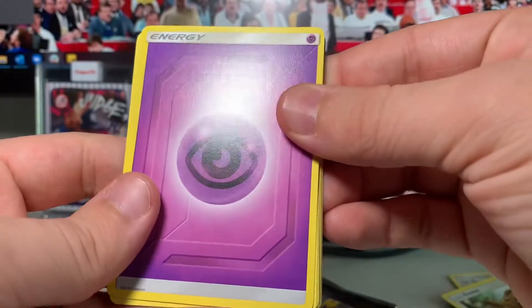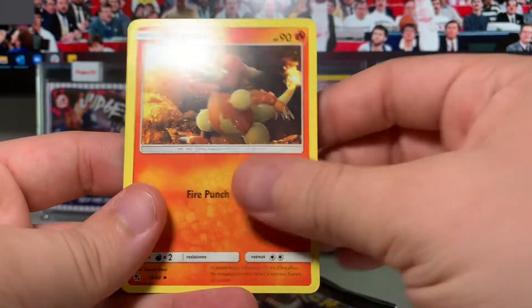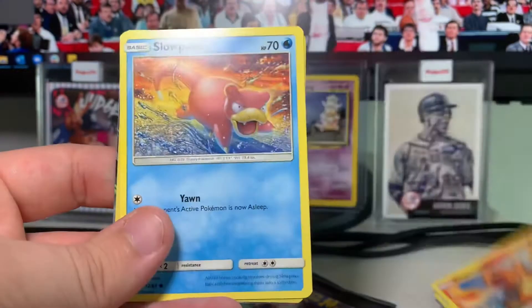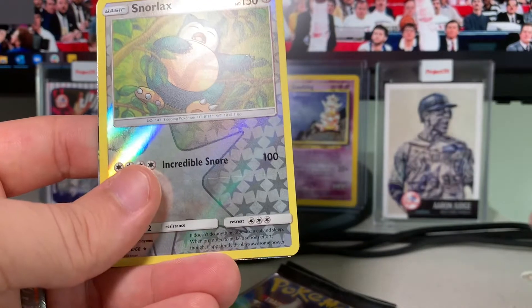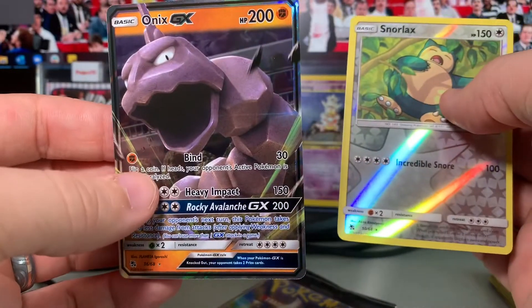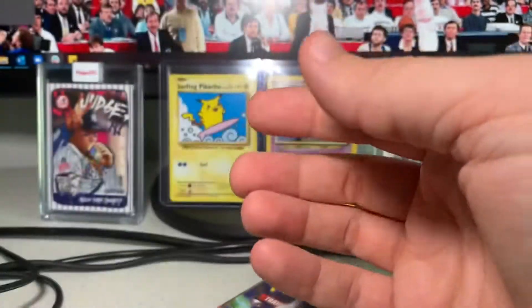Pack two: Psychic Energy, Jynx, Magmar, Brock's Grit, Ekans, Caterpie, Paras, Charmander, Slowpoke — a reverse Snorlax! That's two for two on reverse rares. And our GX is an Onix GX! Oh, that's a nice one — I love that art. That's super nice, I'm thrilled with that.